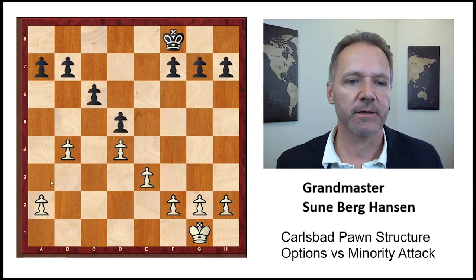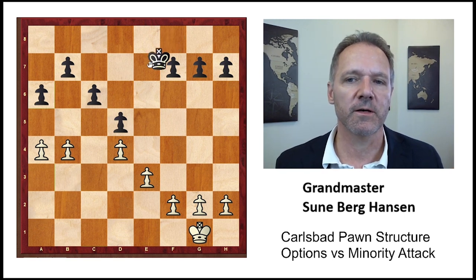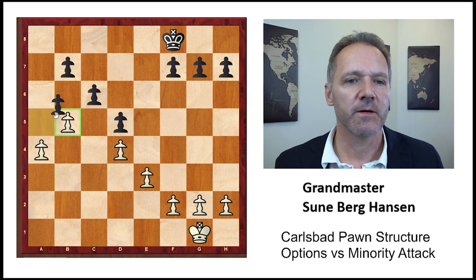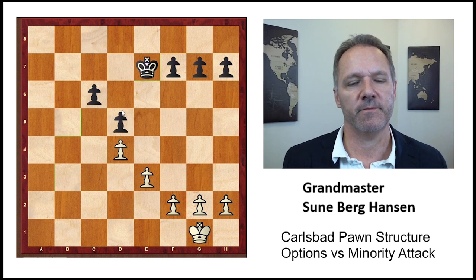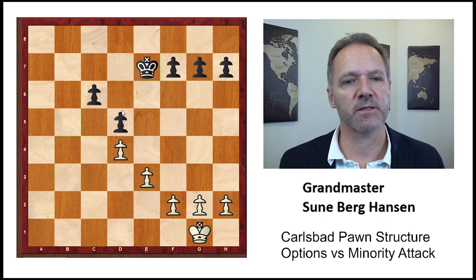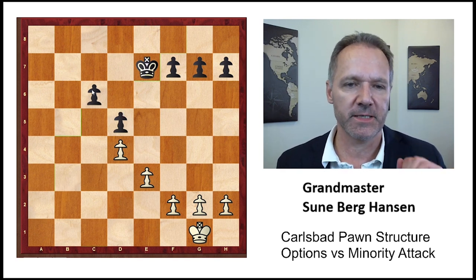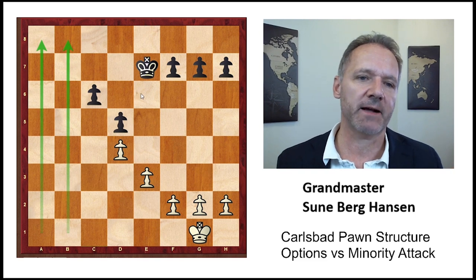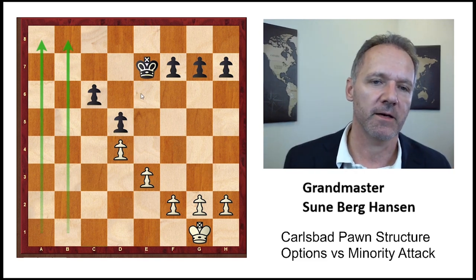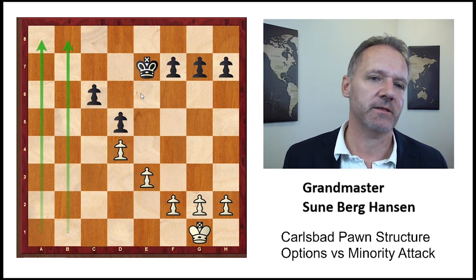Option two: b4, king f8, a4, a6 — same structure but with the a-pawn exchanged. The difference is there are now two open files on the queenside. Sometimes Black will be able to occupy the a-file and generate activity, combining attack and defense on the a-file.